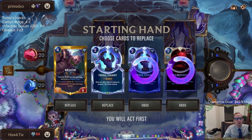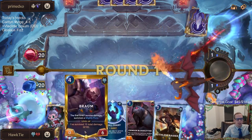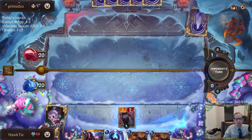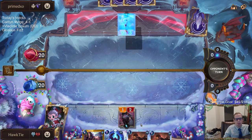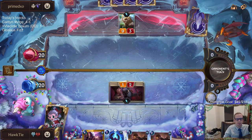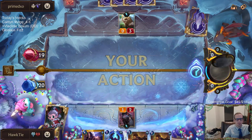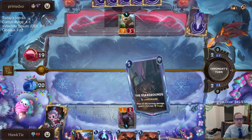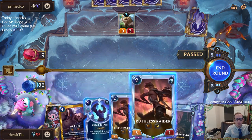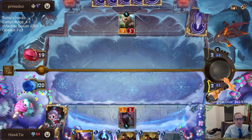Shyvana's always really tough — dragons. Braum is not so great against dragons because they do get large enough to kill Braum, so Troll Chant is going to be necessary. Not only do they get large enough, but then there are the fight spells — that's the problem. These are a couple of games in a row that are not great matchups for Braum.